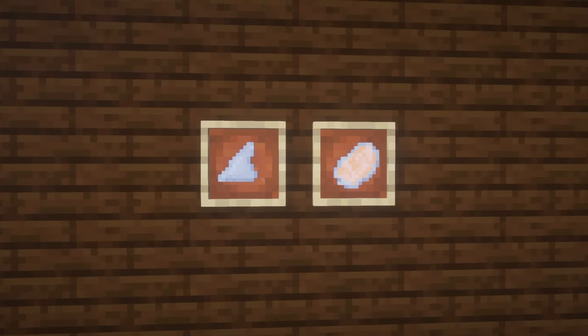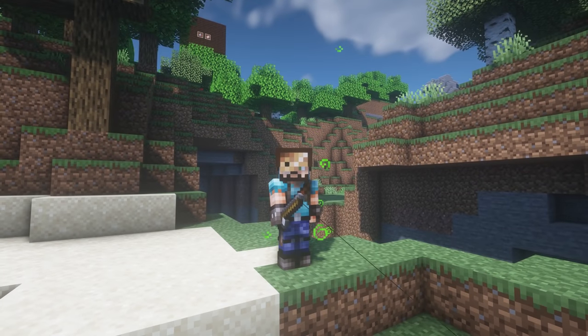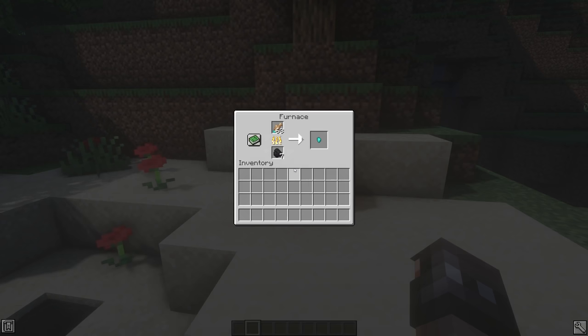A few other additions include Dolphin Meat and Fins, which can both be collected from Dolphins, Fishing Hats which increase luck while fishing, and Ore Fishes which can be smelted for Nuggets.